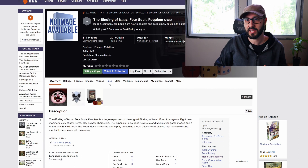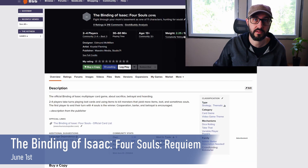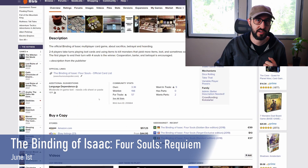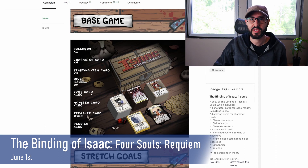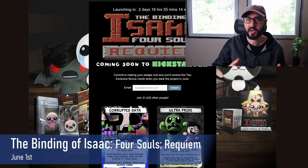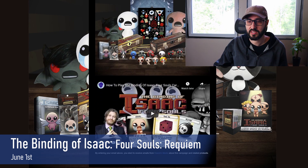Next we have another video game IP adaptation: The Binding of Isaac: Four Souls: Requiem. This is an expansion to the original Binding of Isaac game previously on Kickstarter. In the original, players draw a character card and take turns attacking monsters to gain resources, purchasing items and upgrades, eventually fighting bosses to gain their soul. Players form alliances when convenient and break them as they compete to gain four souls first. This expansion features over 200 totally new cards, a reprinted base game with Kickstarter exclusives, and limited edition merchandise like figurines, plushies, and apparel.